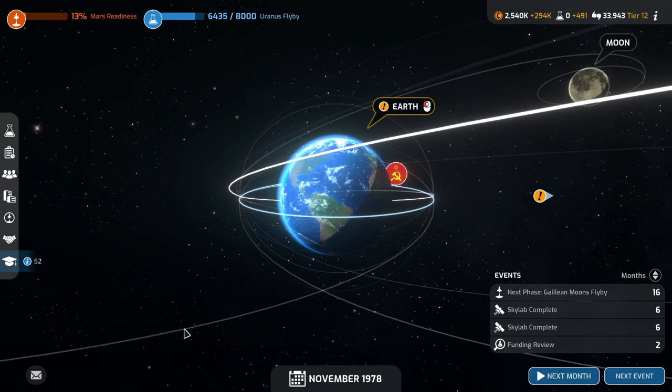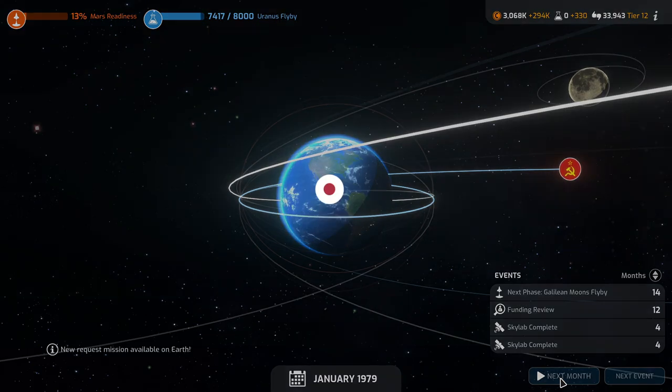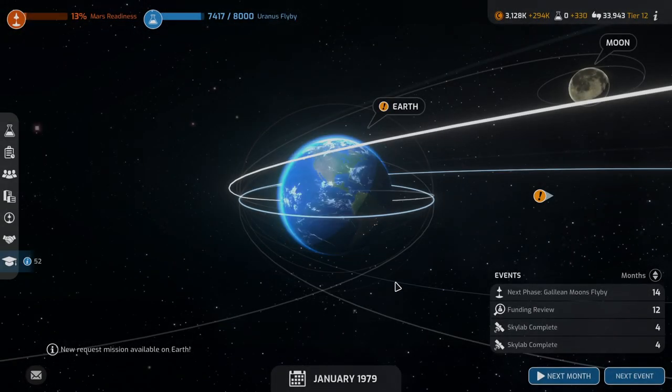The Soviet Union completed phase two of the Mars lander. That's a regular lander, not a crew lander — phew, okay, don't panic. We got a tiny boost but we did not get to level 13.